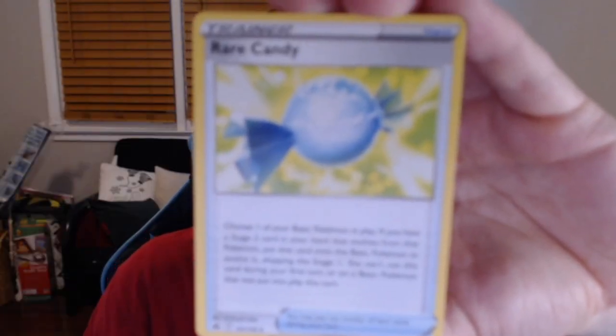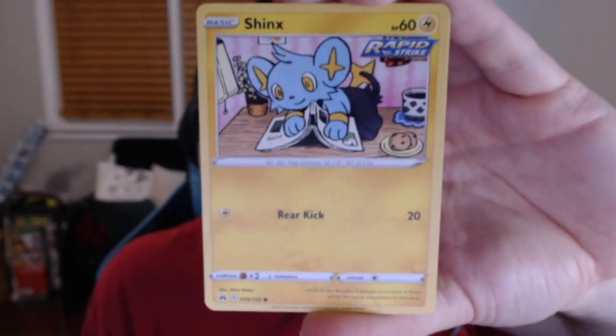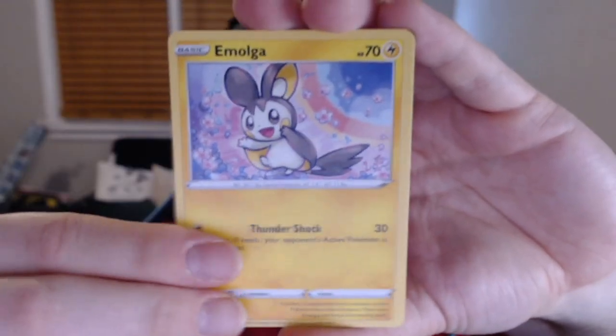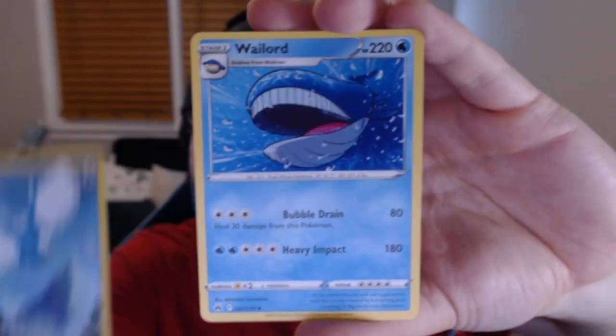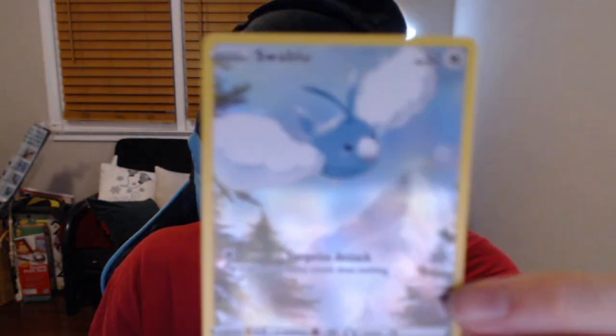We got an energy, Rare Candy, and Graveler. Do not mess with Graveler — that whole line is underrated. I feel like nobody loves Geodude, Graveler, and Golem as much as me. Oh, I don't have this Wobuffet yet — I'll take that. That Mewtwo card is so busy and crazy, but this Wobuffet card is so minimal and it just looks good.